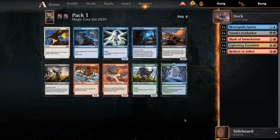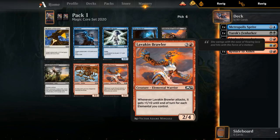There's our Lavakin Brawler that I was talking about earlier - it would have paired well with Smuggler. We went with Mask and Reduce instead, but it might still be the pick. It pairs well with Mask, pairs well with Stormkin, and is just a fine card by itself. The other option is Sleep Paralysis as okay removal, but sometimes playing a threat is better than playing an answer. I'm leaning Brawler over Paralysis to make sure our deck is proactive enough. Hopefully we'll pick up a Smuggler later.